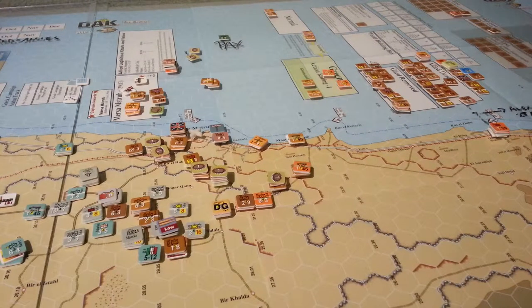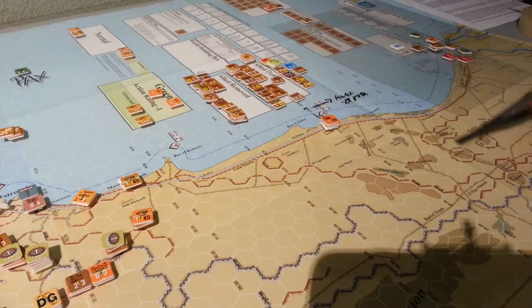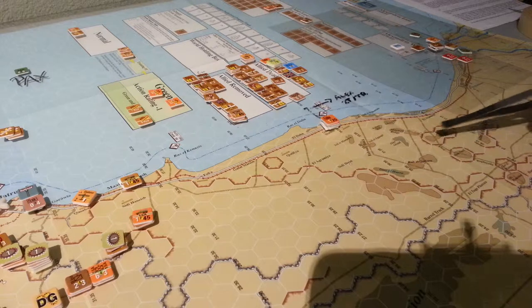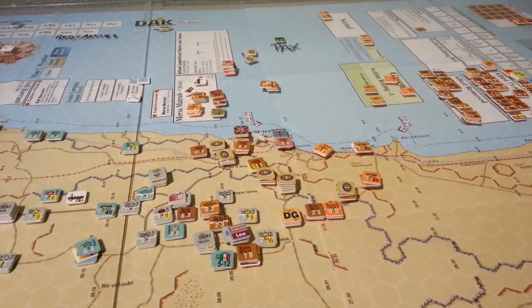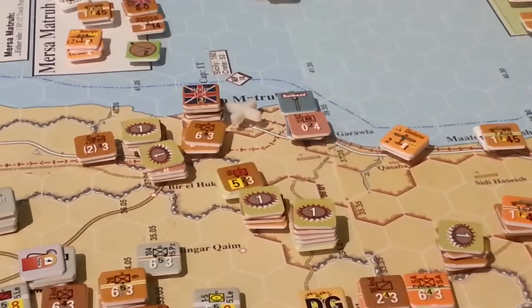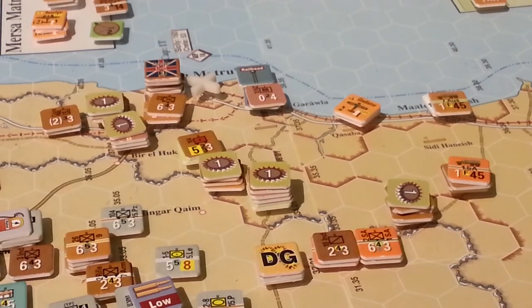The Allies, on the other hand, are going to have to work out if they want to hold here or pull back to really the last defensible line, which is El Alamein. There's a nice line they can set up there on hills and slopes, but no more escarpments. I'm inclined to have the Allies live and die right in this section here. If the Axis is going to make it, they're going to break through here and go for it, and the Allies really have to defend that area fairly deeply and fairly well. Anything's up for grabs at the moment, and we'll get on with the 22nd of June. Thanks for watching.